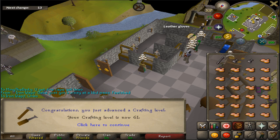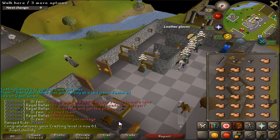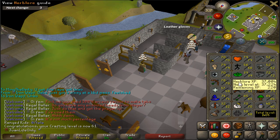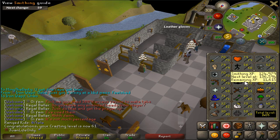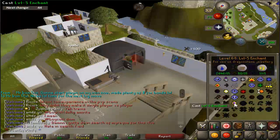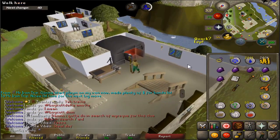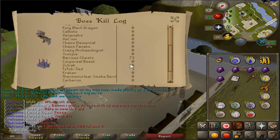After a significant amount of crafting over these two days, I have now reached 61 crafting. That's actually the lunar diplomacy requirement out of the way too - I just need the mining one still. Check this out guys: I have six crystal keys, well more like seven. I'll open six of them, make the ring, enchant it, and that's it.